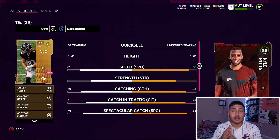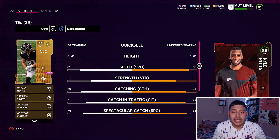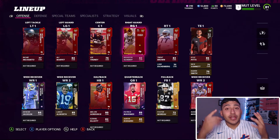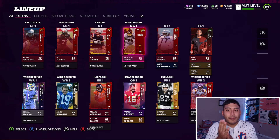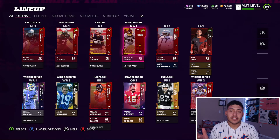This player will be on every single professional player's team. This weekend there is a tournament and I won't be surprised if I see him on everybody's team — 88 speed. His catching stats aren't that bad: 84 catching, 83 catch in traffic, 85 spectacular catch. You can't really go wrong with him. You can see right on the screen what Kyle Pitts looks like when I add him to the lineup. Let me know in the comment section who you guys went with — an offensive player, a defensive player — I want to hear your thoughts.